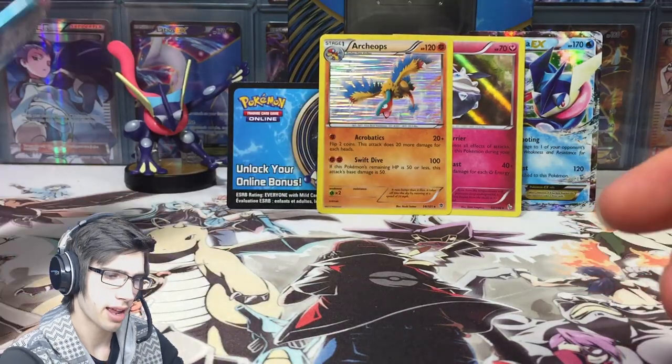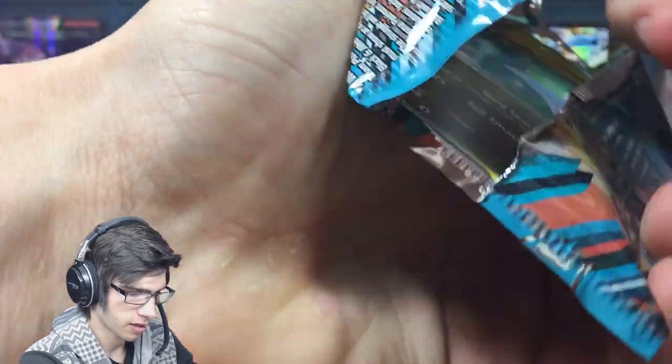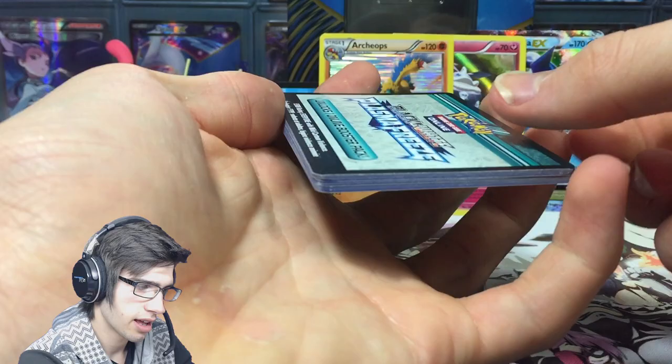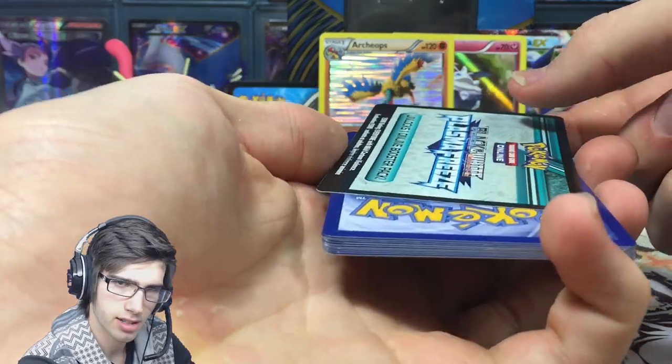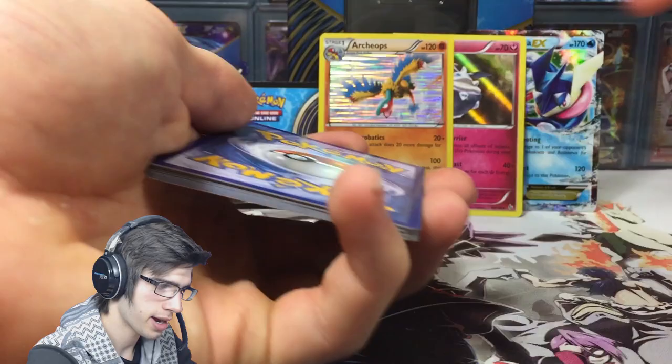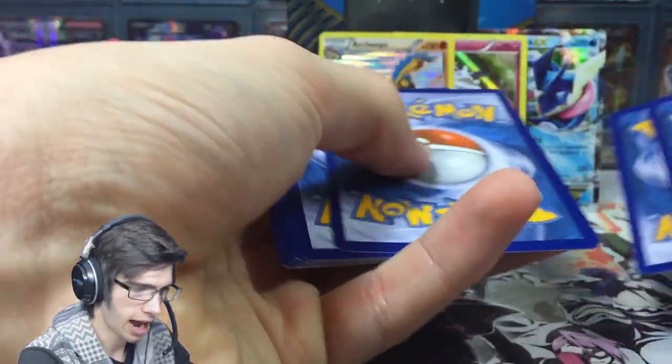The Archeops has Acrobatics and Swift Dive. Ultra rares back when Flash Fire was around had much lower pull rates than they do now. If you open up Ancient Origins you're more likely to get an ultra rare compared to opening Flash Fire — I had some pretty bad luck with Flash Fire back in the day.